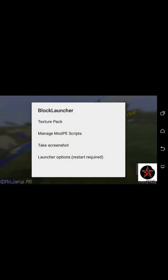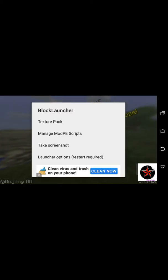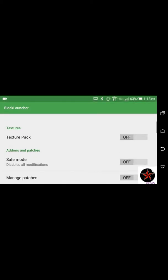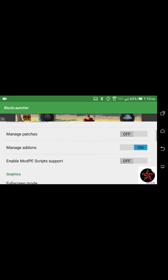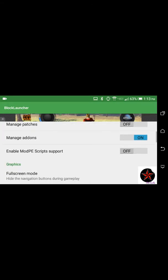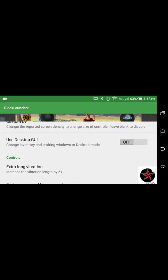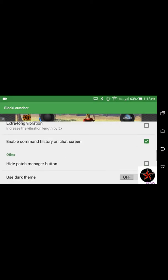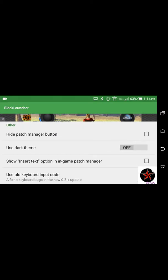So let's go to this — launcher options. Texture pack, let's turn that on. Manage patches — I don't know what that is. Manage items — enabled. Script support — I don't know. Full screen — on. Use desktop UI, changing inventory and custom windows — oh yes, I love the Windows version. Enable command history on chat screen — check.